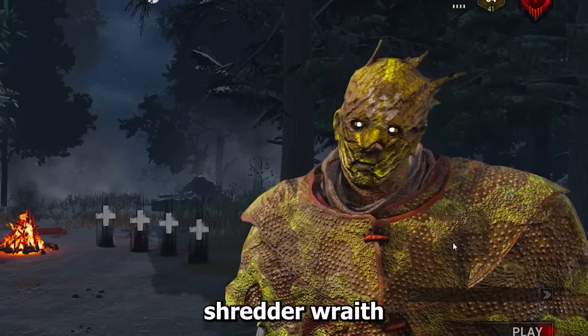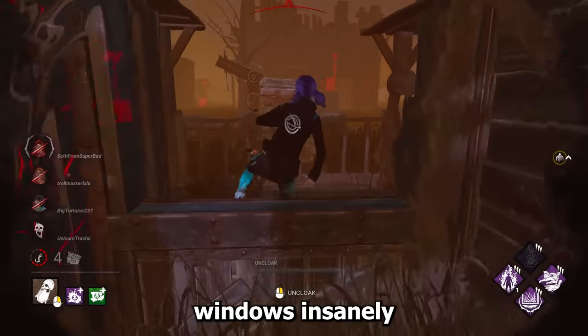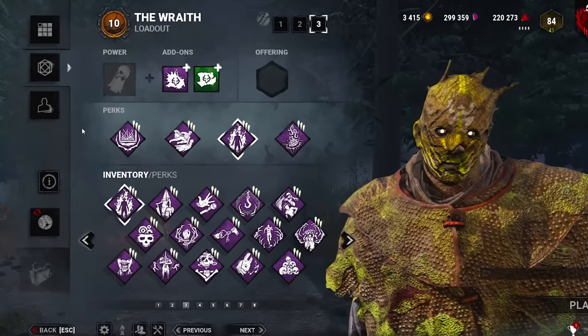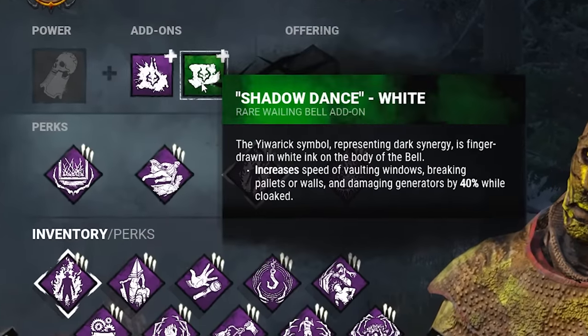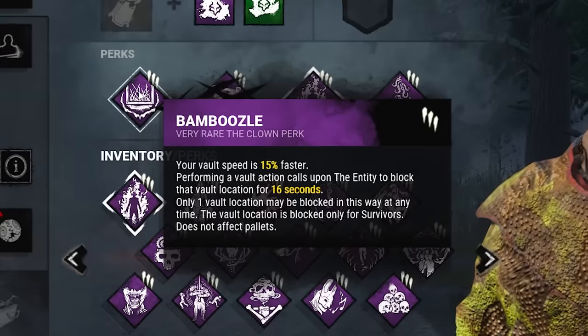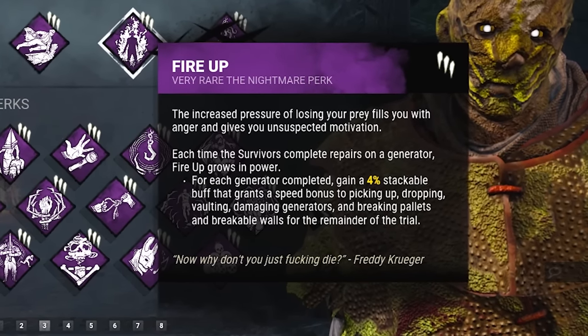I've previously shown you the Pallet Shredder Wraith, but what if I told you not only can we break pallets fast, but we can vault windows insanely quick as well? Well that's exactly what this build does. We'll use the Shadow Dance add-ons to increase both those speeds by 100% and then Bamboozle, Superior Anatomy, and Fire Up for the fastest vault and pallet break you've ever seen.